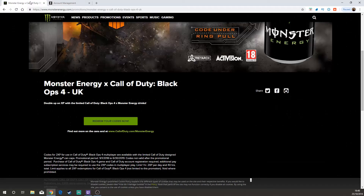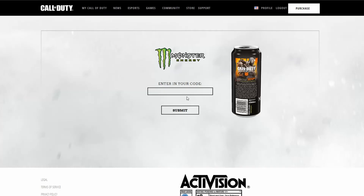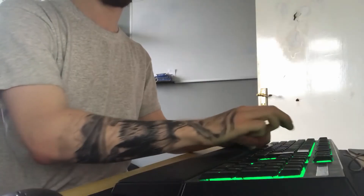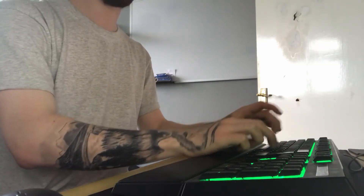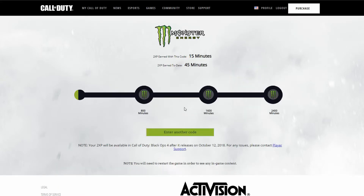Now, once you've logged in, you want to go back to the Monster Energy website, click that same button again, and this time it will come up with a little box telling you where to type in your code. The second you type that in, it's going to say that your double XP has been added to that account. Just make sure that you've used the email address for the right account that you've got for your Call of Duty profile.